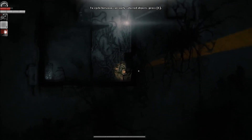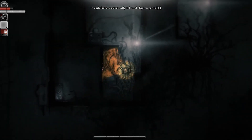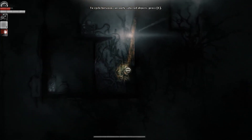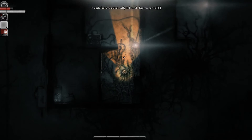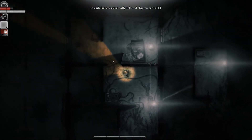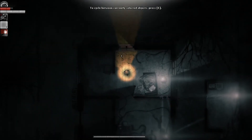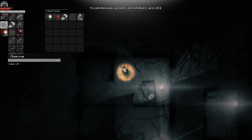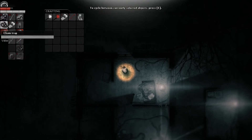Once night falls, however, it would behoove you to be near your base, because stronger beasts come out in force. Even with the monster-repelling field generated at your base, strange things may begin to happen within it, which will keep most folk on their toes. If something does manage to take you down, the effects vary depending on your difficulty settings — under normal settings, you'll drop some items and be returned to your base.